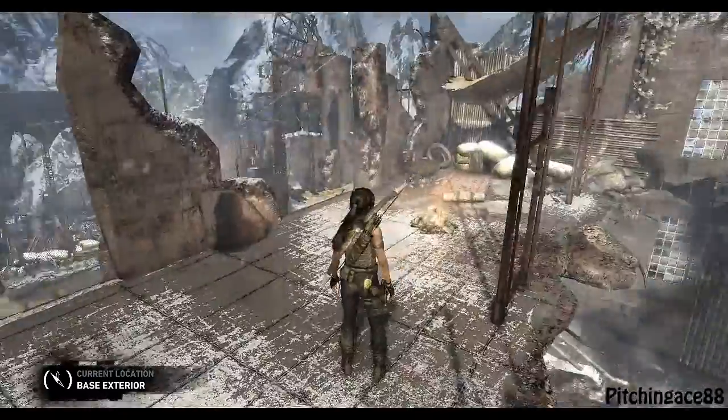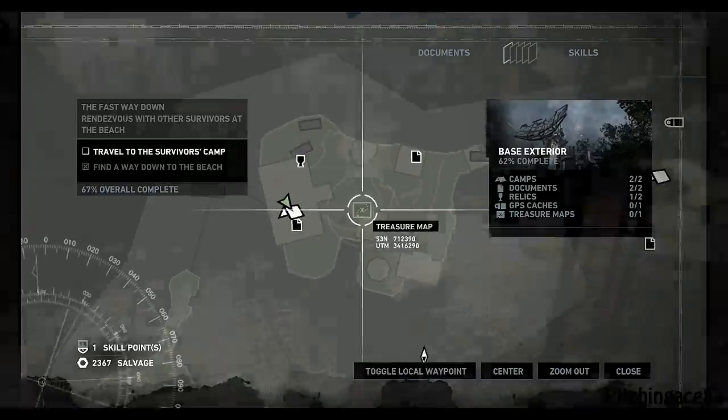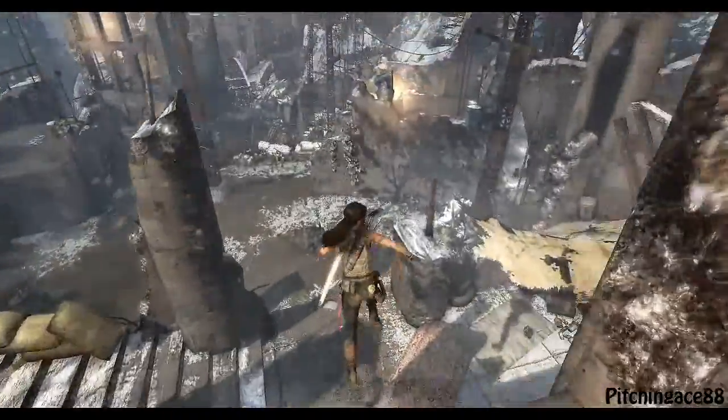Alright, I'm really enjoying this fast travel. This is the base exterior. Now what we need to find is this treasure map, because that will help us out quite a bit.